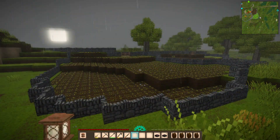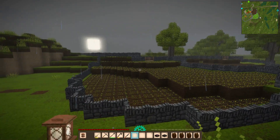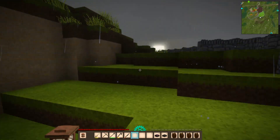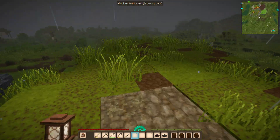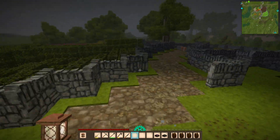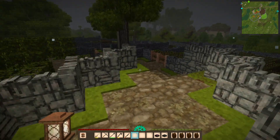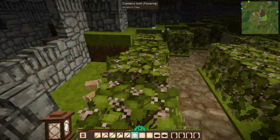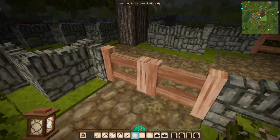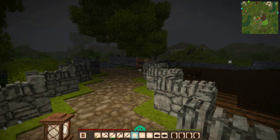We now have our new paddock for flax and this will hold exactly five stacks of seeds again — that is perfect. We also have the path up here on the side of the hill leading up to what will be the mill in the future. I think it is time to leave this area for a little while — the cranberries are already flowering, so I have been out here for quite some time. I'm going to head back to the base now.